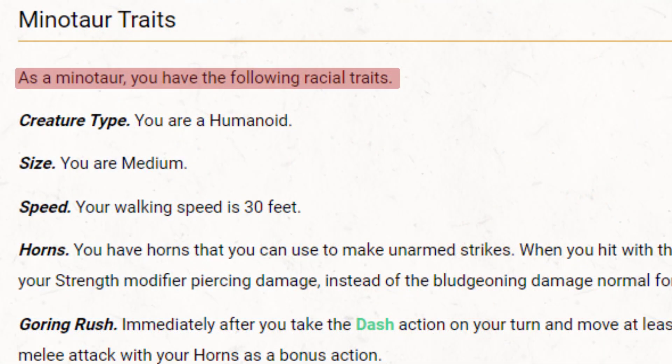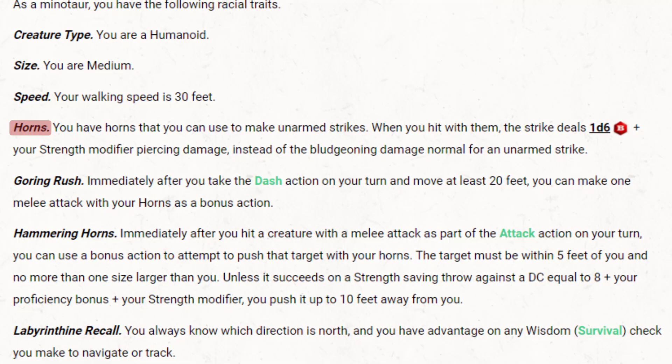As a Minotaur, we get the following traits. We are a humanoid, we are medium, with a walking speed of 30 feet. We have horns that we can use as an unarmed strike — it deals a d6 plus our strength modifier in piercing damage.